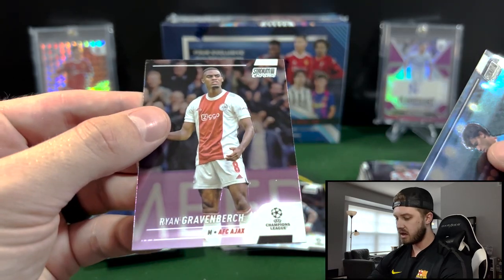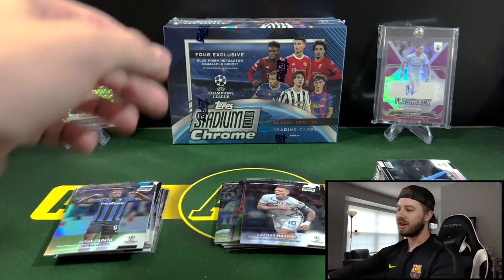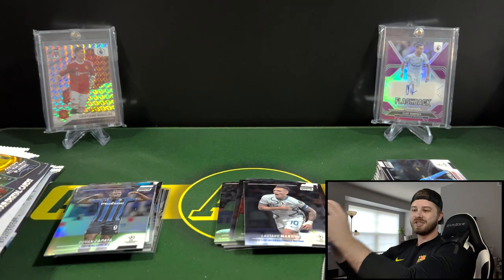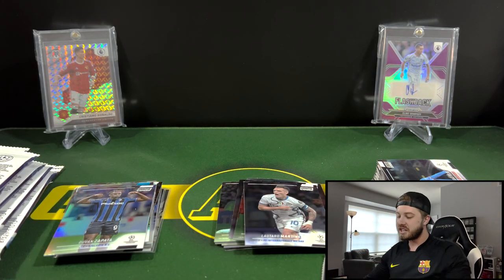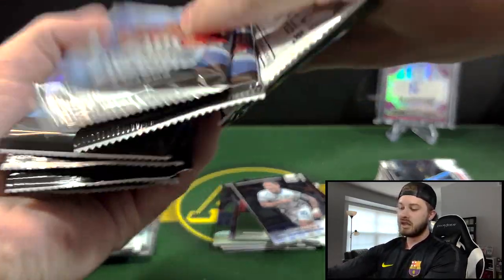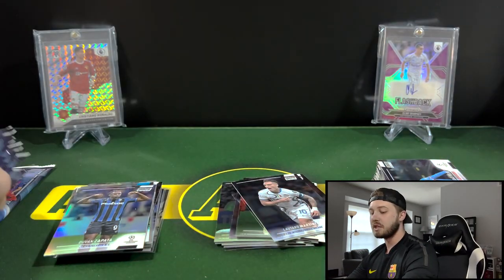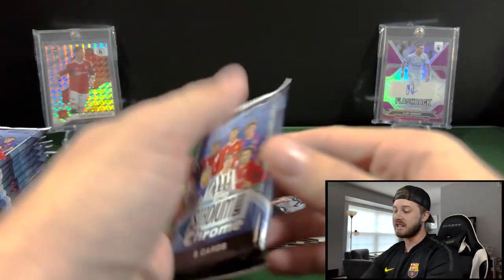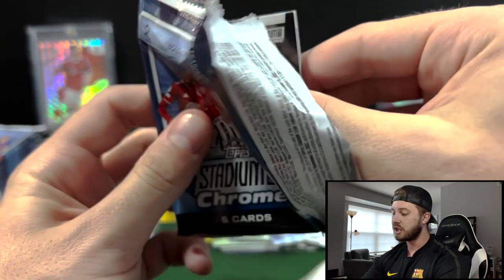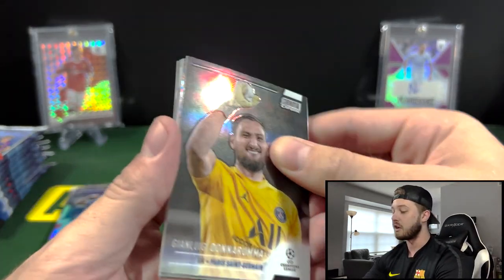Felix. And then Gravenbirch. So that's going to do it for box one. We have a second one — let's see if we can get an auto out of there or another cool numbered card. Soccer is just so much fun to rip, guys. If you guys are into soccer and into cards, highly recommend doing some soccer. This is my first time opening up any Topps soccer. I've only done Panini products up until this point. Panini now has exclusive rights with Mbappe, so be on the lookout for that in the future, even though I still think that Panini is going to get bought out by Fanatics before the year ends.